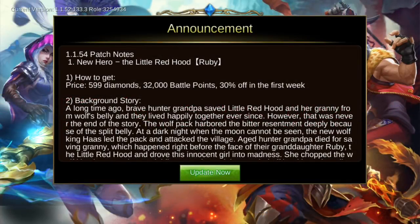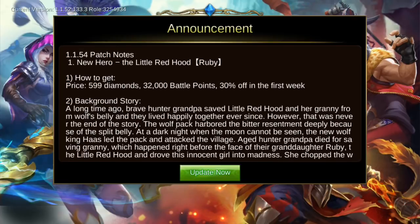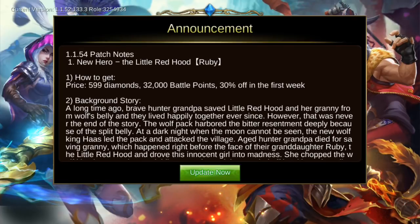Hey, what's up guys, Xeno here. In this video I just want to talk about the latest update, which is version 1.1.54. On this latest update we have the new hero called Little Red Hood, or Ruby.